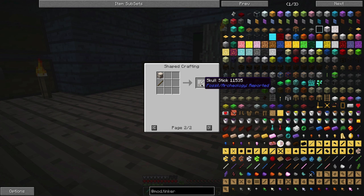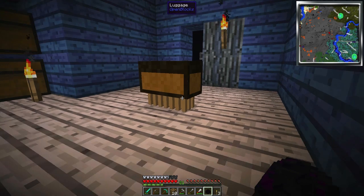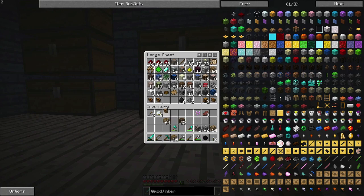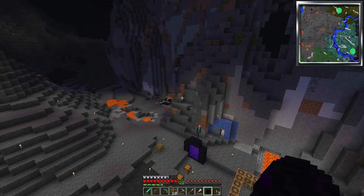There's a skull stick - I don't know what that does. I found a safari net - we're going to need to capture some mobs. Maybe I'll capture the dragon! Capture the dragon! Okay, thinking about things - yes, yes, yes! It might be amazing! Alright, so we're going to take this dragon egg.